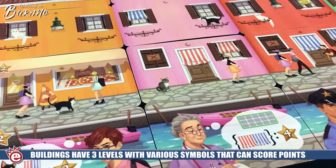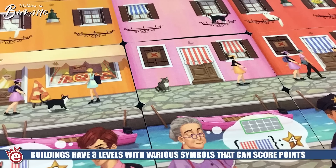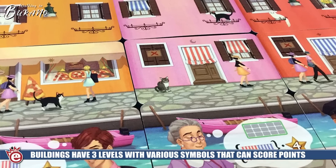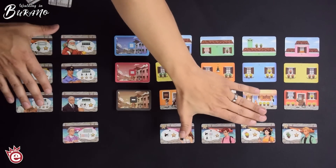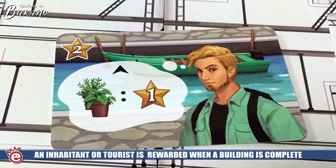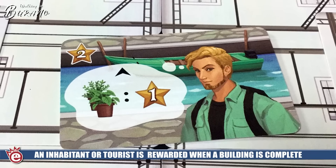Each of these buildings comes in three different levels: a ground floor, a second floor, and a third level floor. There are a ton of different icons, and the cool thing is the scoring isn't the same every single time, because the tourists and inhabitants are the ones who give you scoring. Throughout the game you'll be able to grab those to score in unique ways, so my scoring will be very different from Jeremy's. These tourists and inhabitants come in a very limited quantity, so it's first come first serve depending on the number of players.